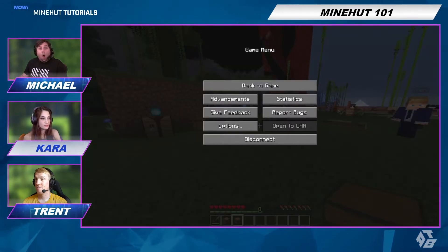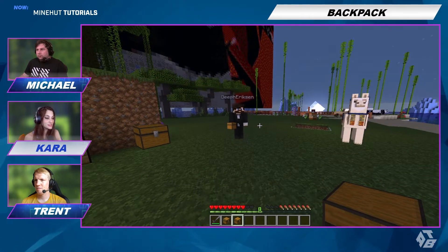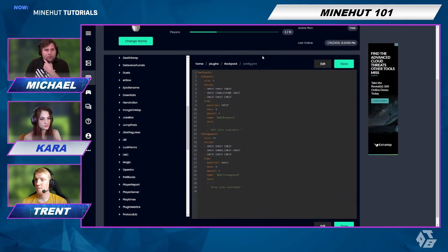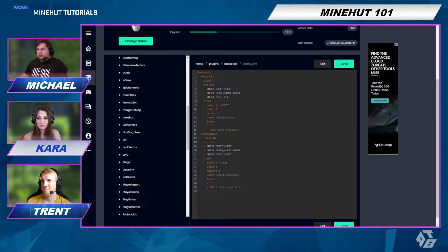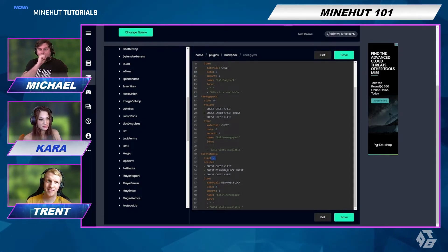There's more — you can make your own backpack, but for that we have to go into the yaml file. So here we are in the config file. You can see the baby pack and the teenage pack. I'm going to add the mine hut pack. It's set up with 54 slots — that's going to be a big boy — and it's going to be made with a diamond block surrounded by chests. We're just going to save that.